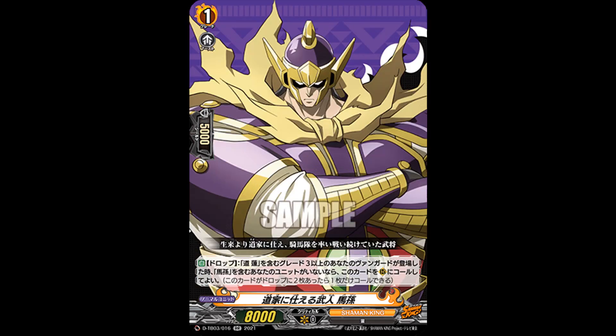On to the support cards. First, a double rare — 'Warlord Serving the Tau Family, Basin' — grade 1, 8k power, spirit so crit 0, and skillless. Auto drop zone: when your grade 3 Ren Tau is placed on vanguard, if you have no units with Basin's card name, you may call this to rearguard; if you have 2 of them you can only call 1. This is a very nice spirit because if your opponent plays a control deck it can be troublesome, so being able to always revive itself and guarantee your spirit really helps your main vanguard — and in the long run you could run fewer copies.